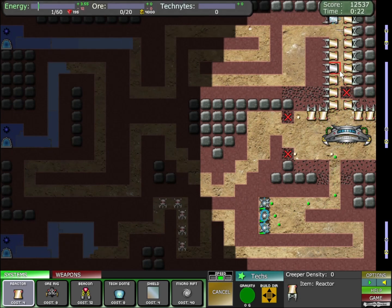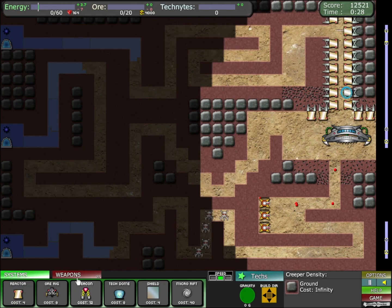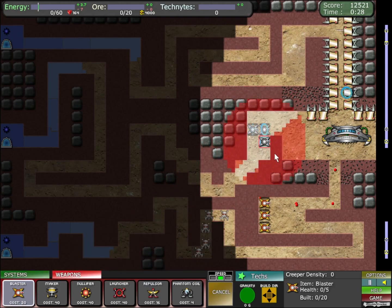Well, it's seven times a charm, right? Some maps can be like this — some maps can super duper be like this.